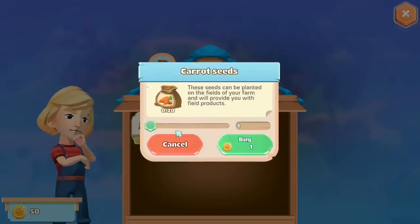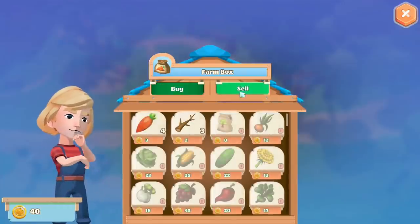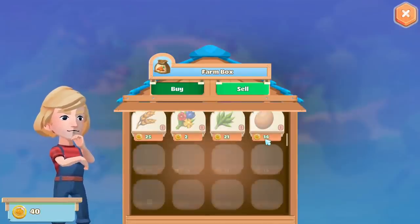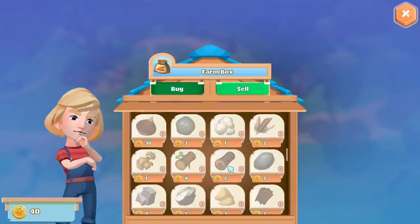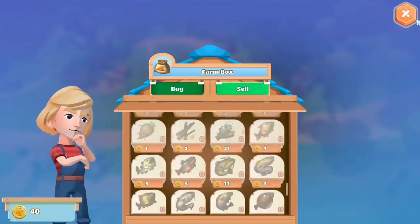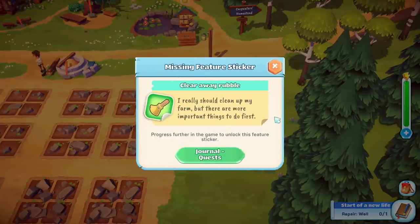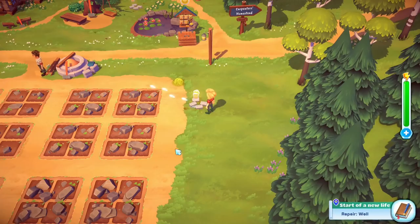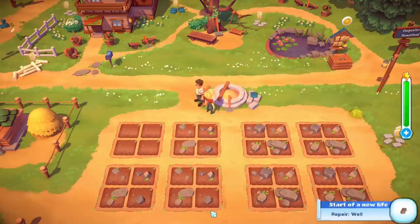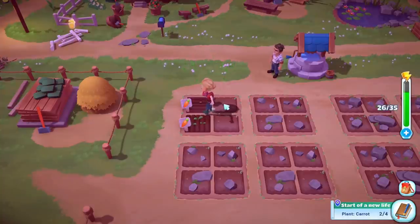I repair the well — it only needs one branch, so that was an easy repair. Then I fill up my bucket. Everything is automatic: you just collect the seed and it tills the soil, waters, does everything. In one day these carrots are going to be ready and I'm going to sell them. The stamina bar on the right side is going down very fast.